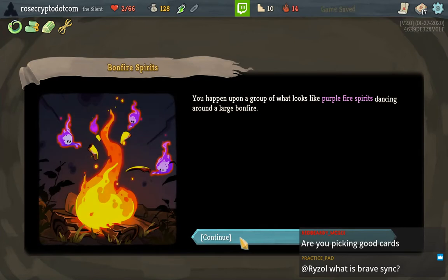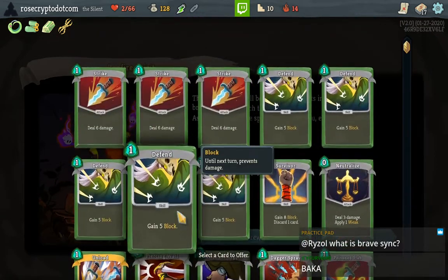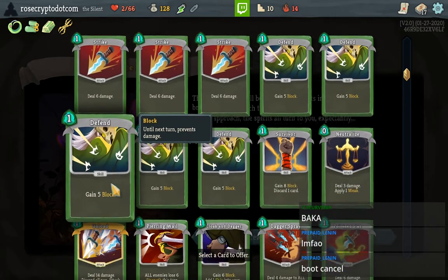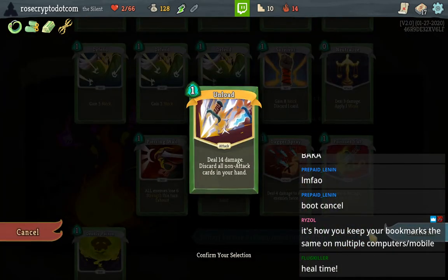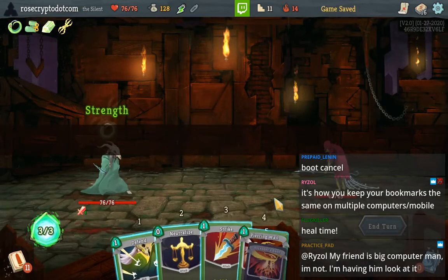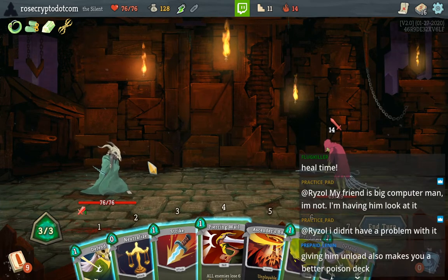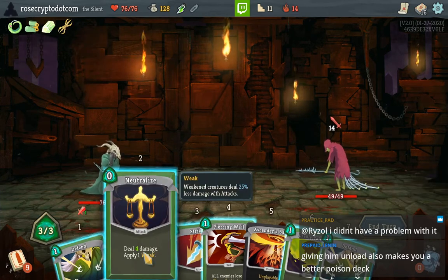Please be a healing event — not the... wait, yes! Yes! I think we have to give him our Unload. I think we have to do it because that'll full heal me. There's not even an option — everything else is not going to heal me. A lot of max hit points from that. Giving him Unload so you can make a better poison deck. But we have Vajra now — and the Vajra means the Boot is entirely useless except on Neutralize.